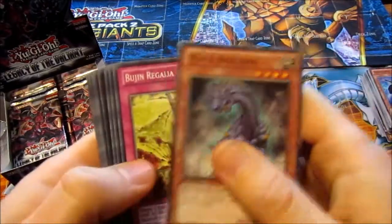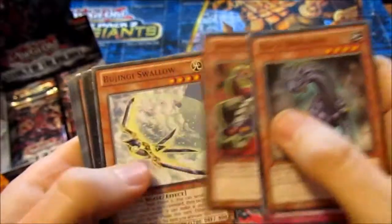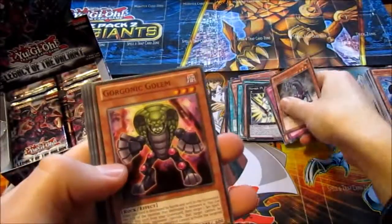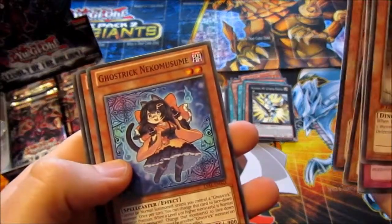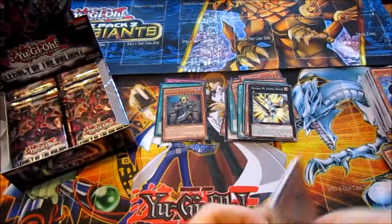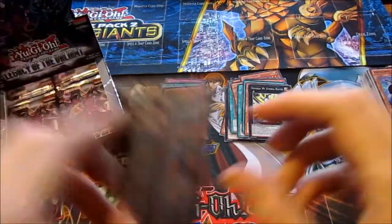Black Brachios, Bujin Regalia of the Jewel, Gorgonic Cerebus, Bujingi Swallow, and another Utopia Roots — rare. Gorgonic Golem, Ghostrick Nekomusumi, Ghostwitch. I'm not even going to bother trying to pronounce those stupid long names.